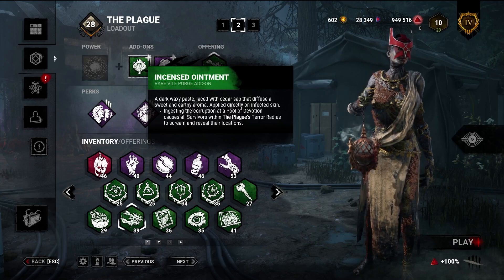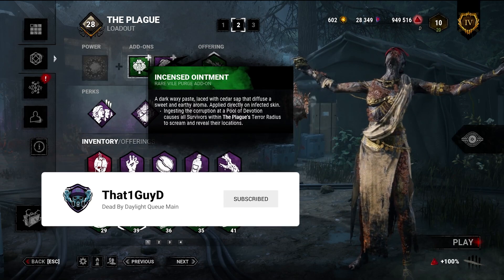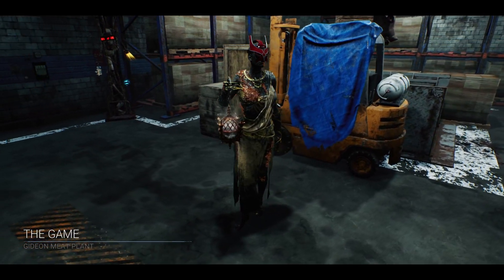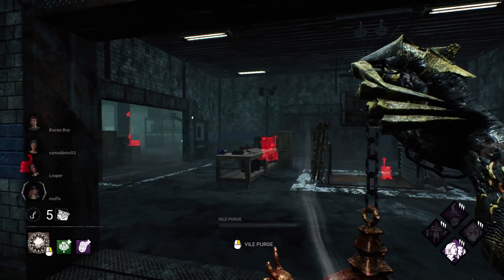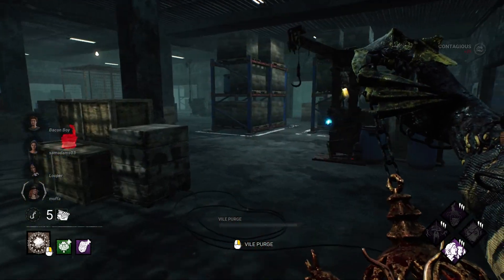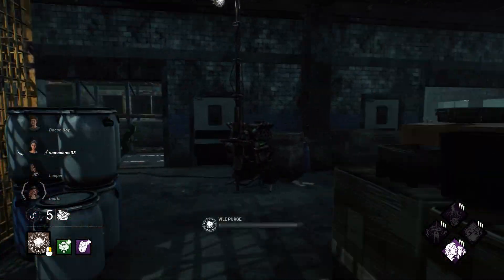Ideally, let me know in the comments what type of theme build you'd like to see next. If you're enjoying the video, like it, and if you're not subscribed please consider doing so. Let's hop right in. Alright, we have The Game map with our screaming build on Plague — let's hope we can find survivors quickly and get the steamroll going. It's a decent size map, I'm okay with this.